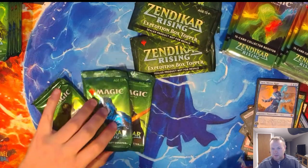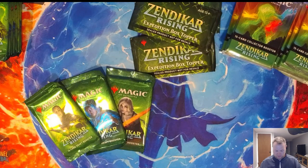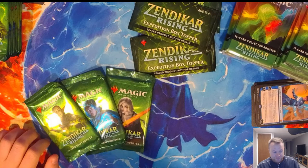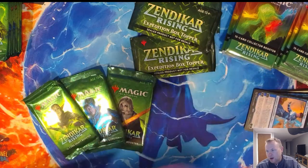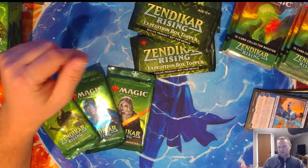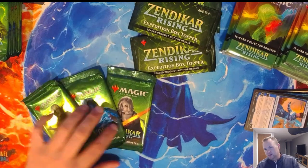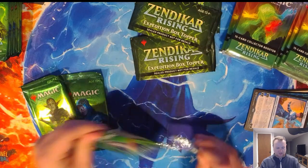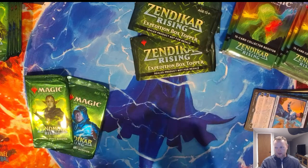Bad news for whoever wins the next giveaway — I just got a Jace and you're not going to. Okay, three packs — what's my favorite food? Favorite food for three packs. $4.10 for Jace — okay, that's pretty good. Gummies are good, that's my favorite candy. Pizza was the correct answer, but I'll allow it. So Dan, these packs are for you. Good luck, my man. Hopefully you have better luck than I've had with Zendikar over the last few days.